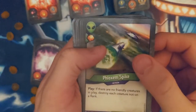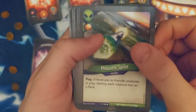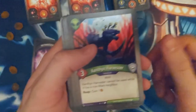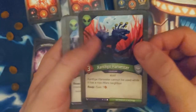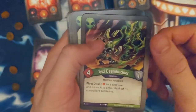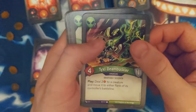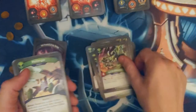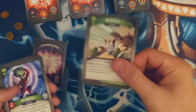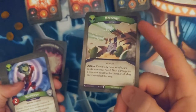Incubation Chamber, Throxum Spike — there are no friendly creatures in play, destroy each creature not on flank. I love my Xanthix Harvester — that guy's great. Turn friendly creature to play, Tixel Beam Buckler, always fun. I love Mother Gun — Mother Gun's great. You can just whip out damage on the field so quickly, so if they have some low creatures that are annoying you like the Amber Imp or something.